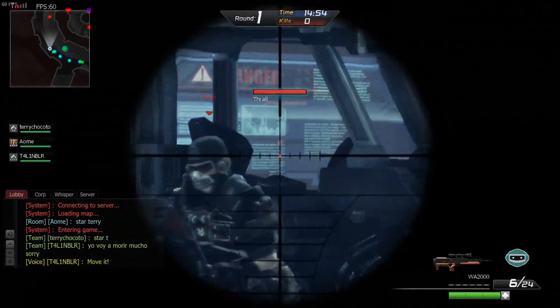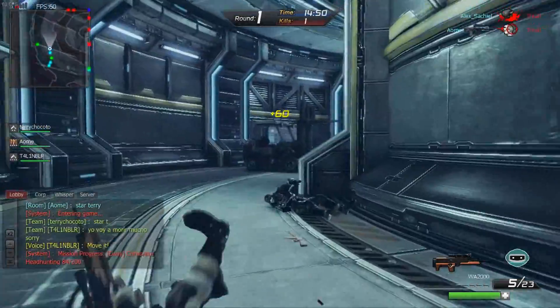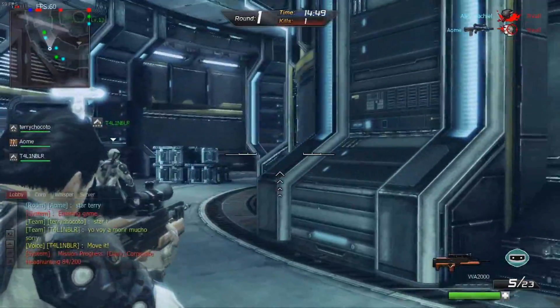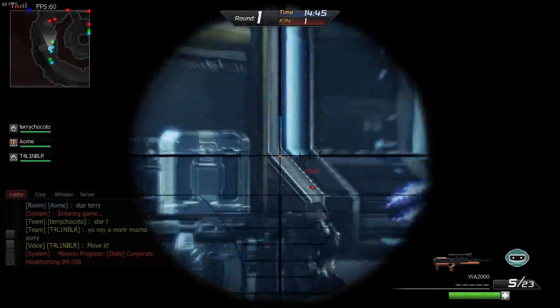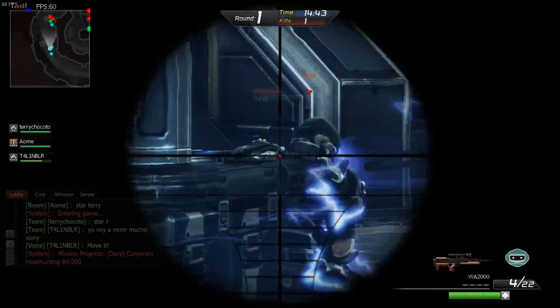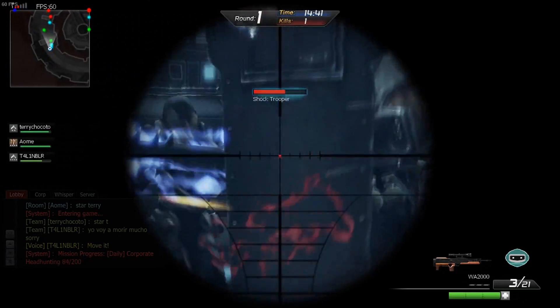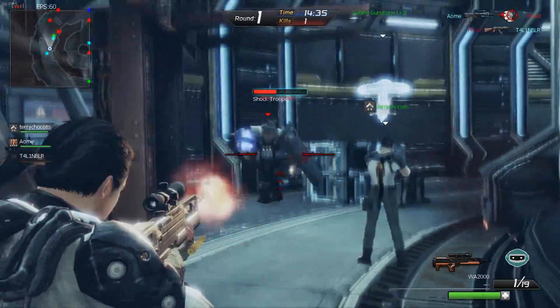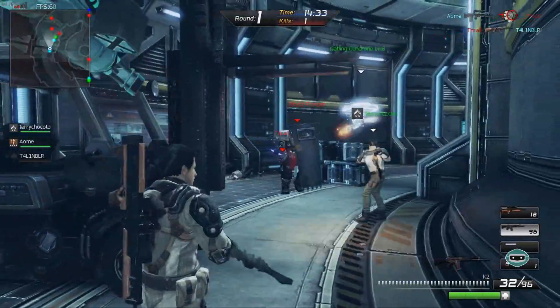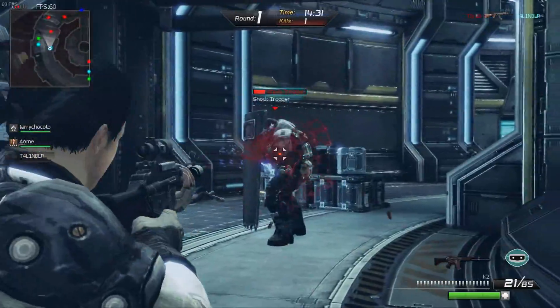Por ejemplo, yo antes jugaba mucho Left 4 Dead 2, que es un juego muy cooperativo, y aquí también es muy cooperativo. En esta ocasión me estoy llevando unas armas básicas: la WA-2000, que es un arma tipo sniper, y el rifle de asalto K2, el Daewoo K2, que es un rifle de asalto ordinario.